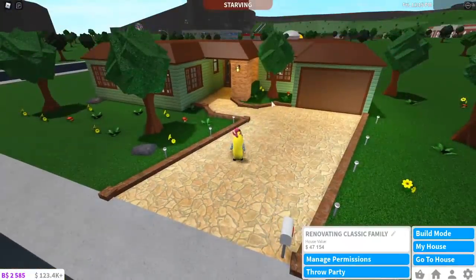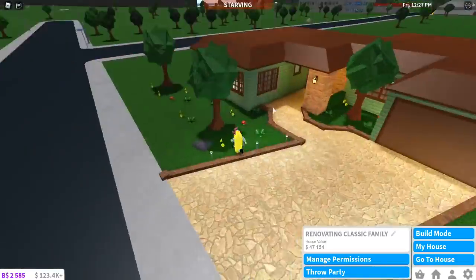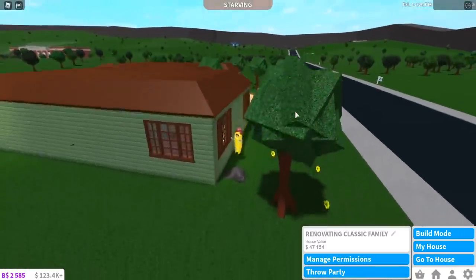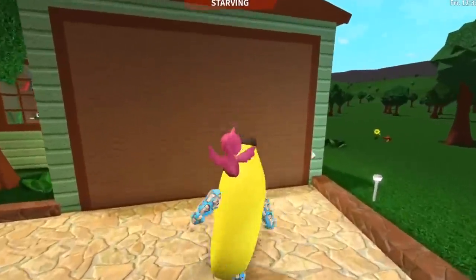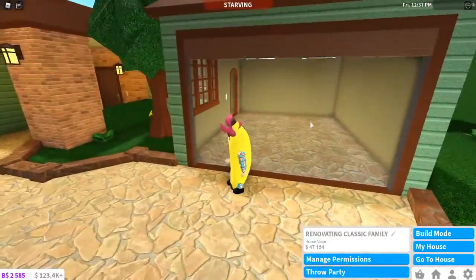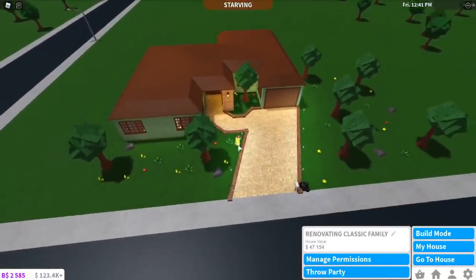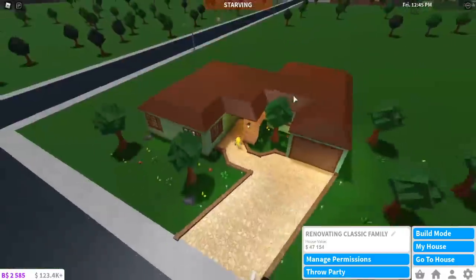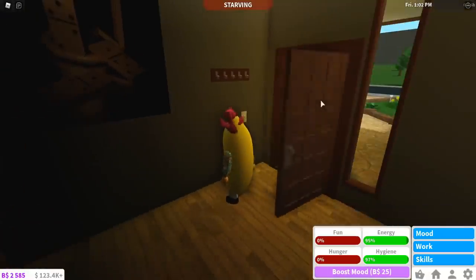We bought it, guys. That took a bit of our money but that's okay. Here is what this starter house looks like — a classic family house. The house value is $47,154. It is a green house with brown windows — my favorite color to use for houses. It has a garage and it's using a mansard roof. The outside looks nice but there are a lot of random flowers around here.